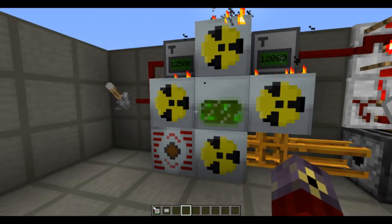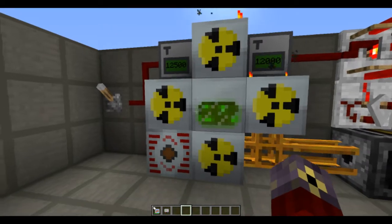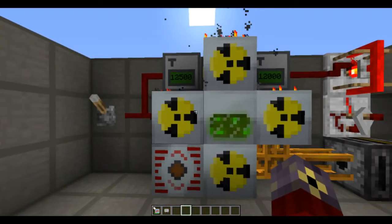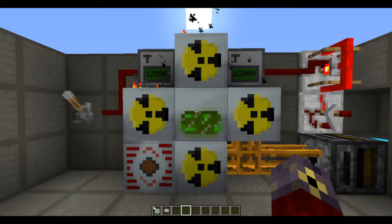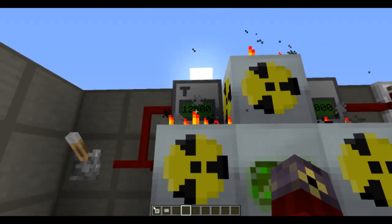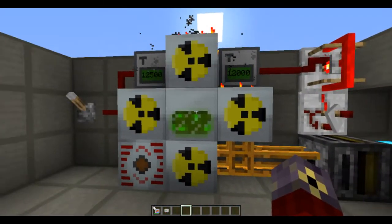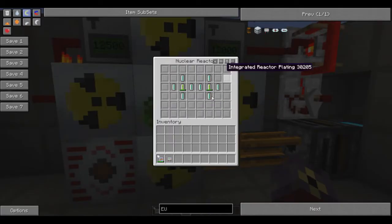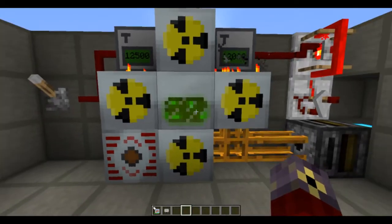Hello everyone, my name is Latest and today I'll be showing you my nuclear reactor breeder. This is like a nuclear reactor, but it's not really that safe — it's more like a nuclear reactor which is generating a lot of heat. Here I have mine with a maximum of 12,500 heating units, and then it shuts automatically off. Basically what this thing does is it turns isotope cells into re-enriched uranium cells, and these re-enriched uranium cells can be combined with coal dust and then turn back into uranium cells.